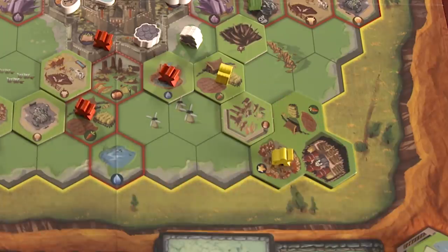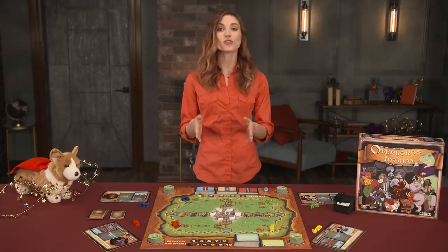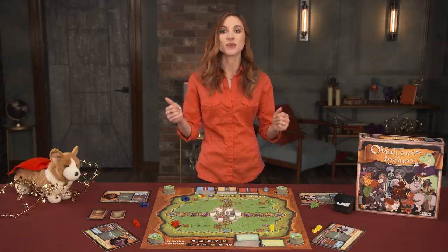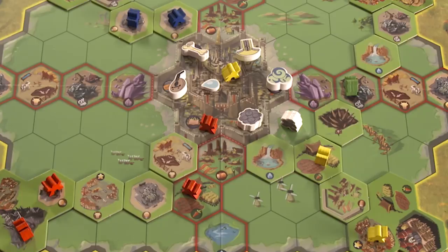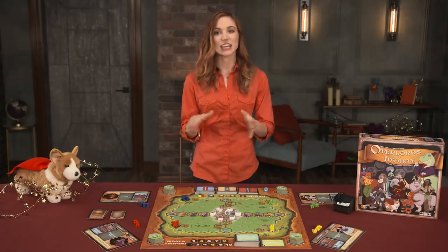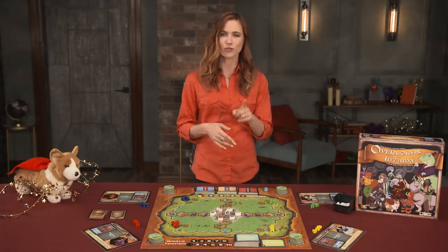Sabotage: discard a lackey from the barracks and place a sabotage token on an opponent's plot card. When the overlord completes that plot, they must roll a die for each token on the card — any ones mean the plot fails. Assassinate: works like infiltrate, but you can place your lackey on an opponent's space that already contains their lackey, which is then removed from the board. Each of these actions have a handy guide on the back of the turn reference sheet as well.